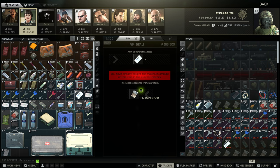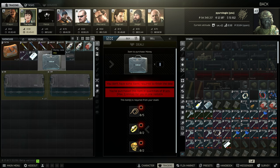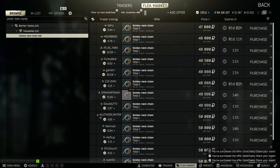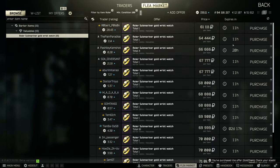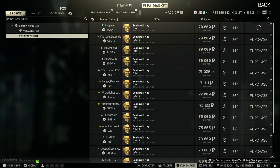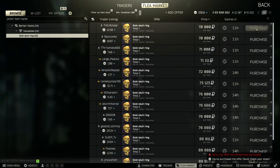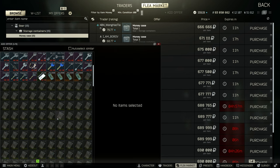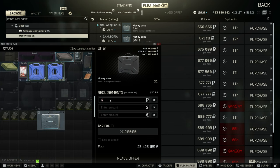Next thing I get is the money case — it's five gold chains, two Rolexes, and two gold skulls. It's going to come out to around 500k to get the barter, and then it's going to sell for around 600 to 700 depending on the market. So I'm going to sell it for 640 and make a quick 100k profit.